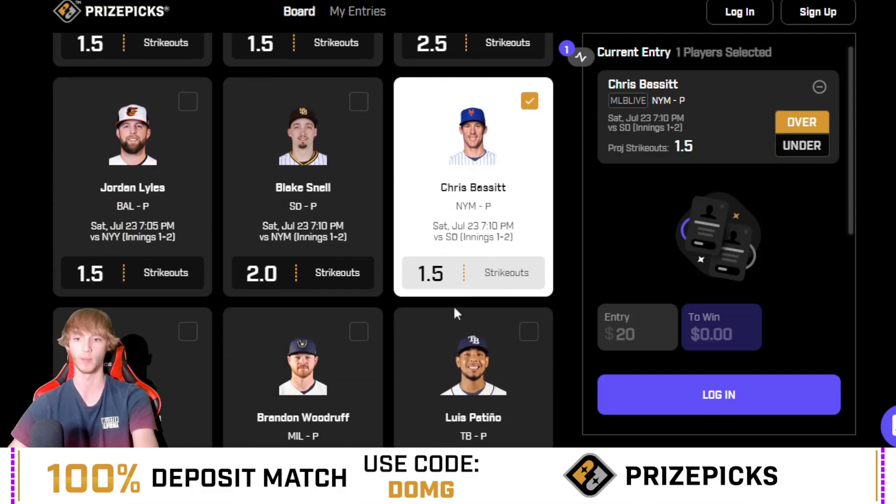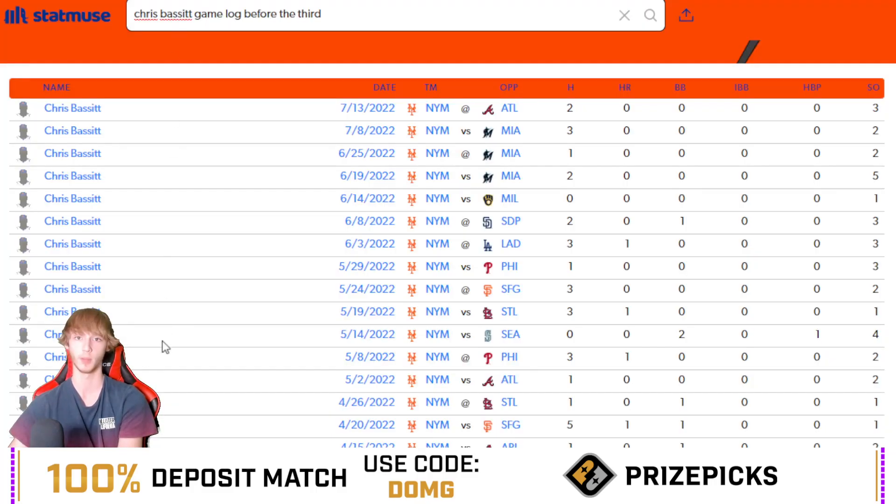Anyway, I like Chris Bassett here over 1.5 strikeouts in the first two innings against the San Diego Padres. This is a PrizePicks exclusive — first two inning strikeouts. I like him to have two in the first two innings. He's plus 111 to go over 5.5 full game strikeouts. He's hit this in eight of his last ten games and is 13 for 17 this season, missing only four times in 17 games.